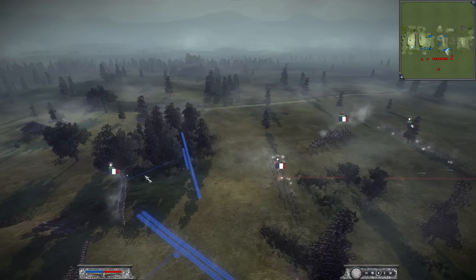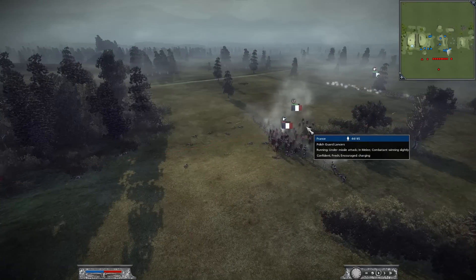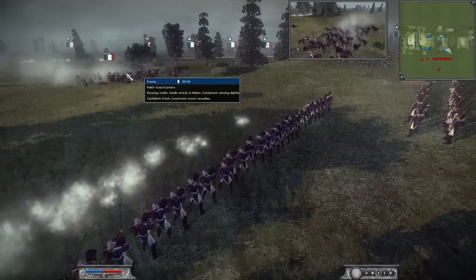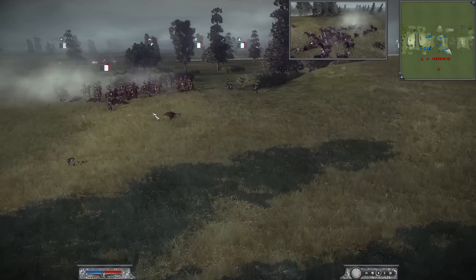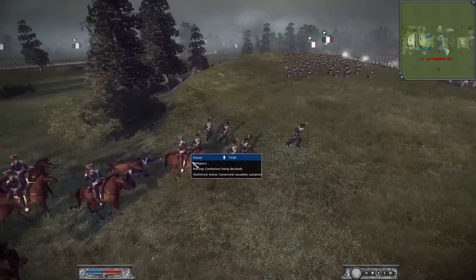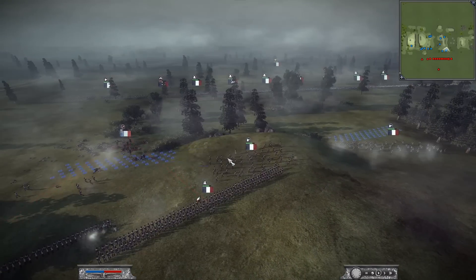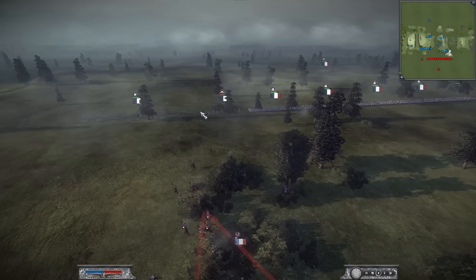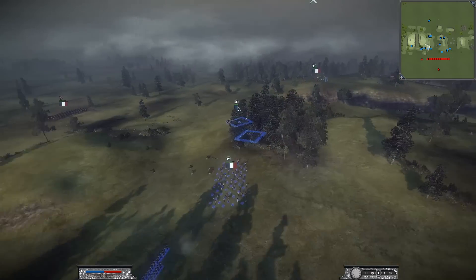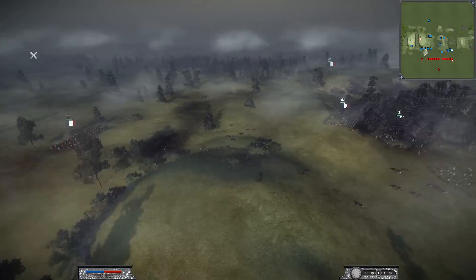I'm going to lose another skirmisher, and I'm having trouble controlling my guys. He has these Guard Lancers and they cost like a thousand dollars — you should not have them get beat up. I mean, you maybe took out a Voltigeur unit, but look, we're just pouring fire down on him. These guys are running away and they're shattered. They deserve to be shot. We absolutely destroyed that.